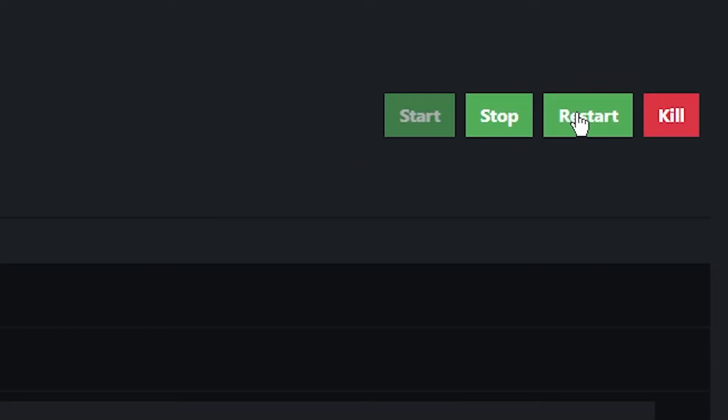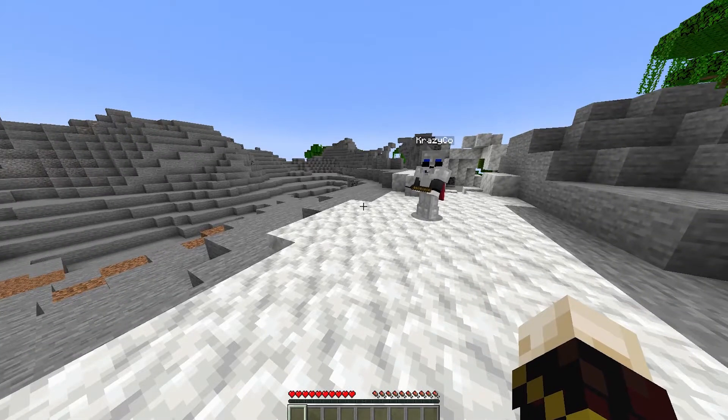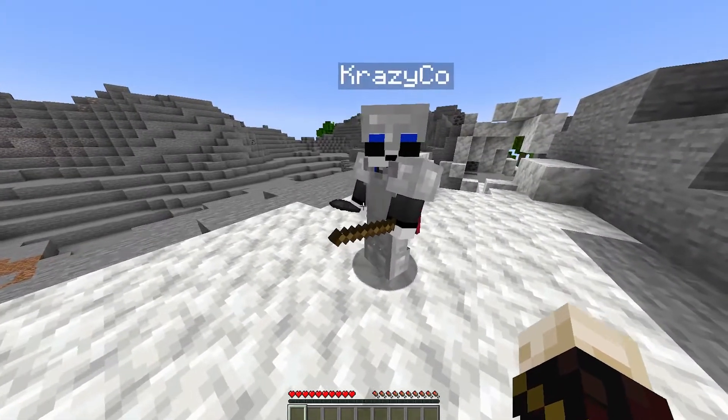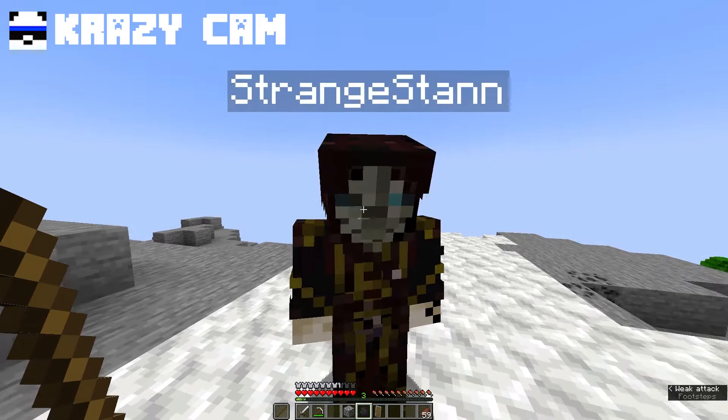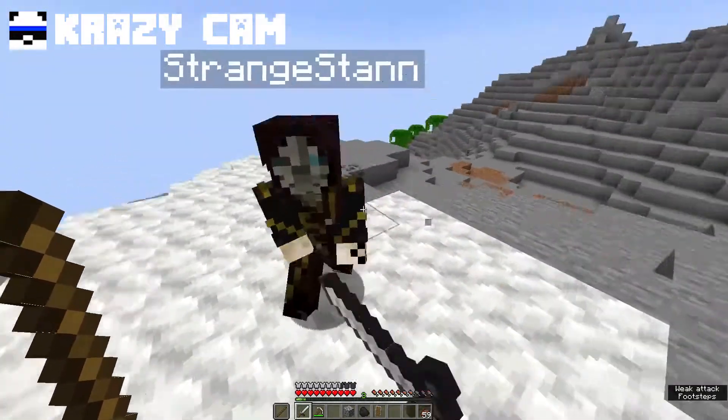Then you want to go ahead and restart your server. We're now back in the server and I have turned off PvP. So now if Krazy punches me, as you can see, he cannot punch me. And I too cannot punch him.